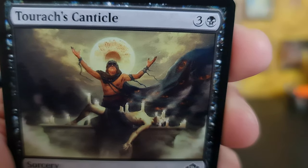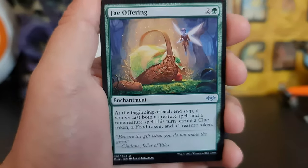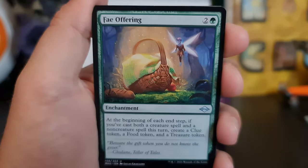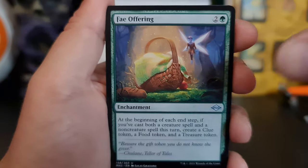Is that a donut? That's a donut, guys! Fae Offering. If they're offering food — normally you'd sacrifice children to them if you listen to the fairy tales.